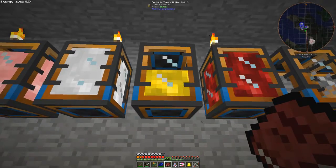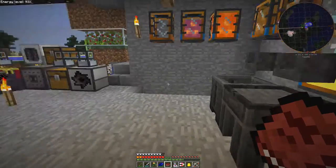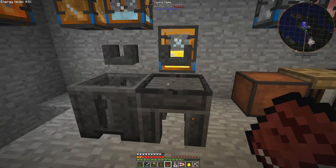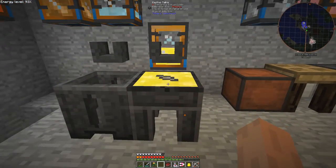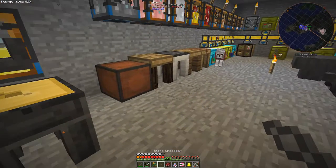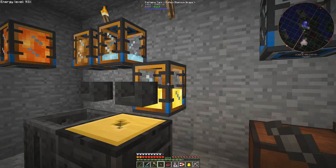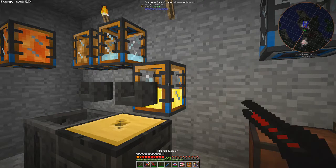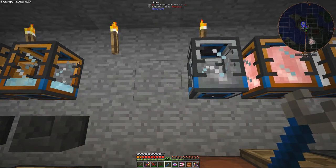Here I have some molten gold and here I have some molten aluminium brass, which is actually cheaper than gold, so we'll use that. Let's put the crossbar here and then make the cast. When the cast is set we can remove the crossbar and the gold.